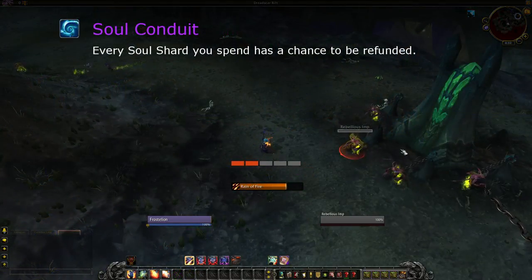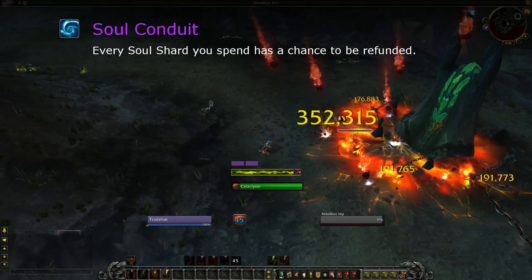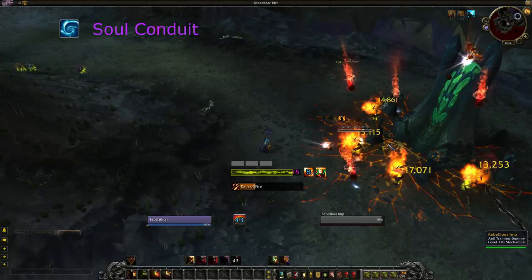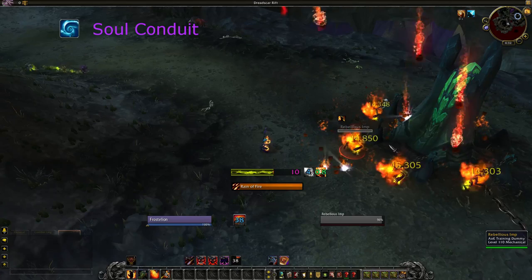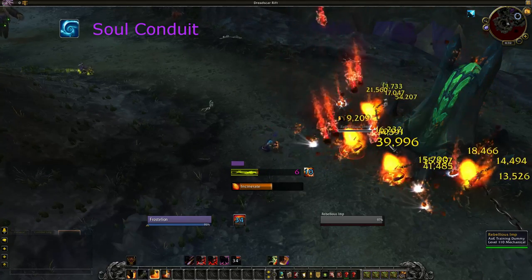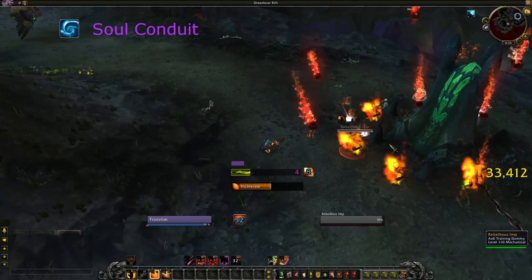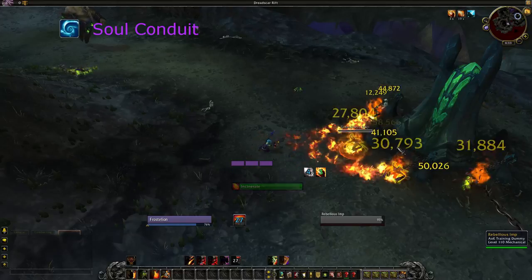Soul Conduit gives a chance to refund every shard used, and rolls separately from the weapon trait Soul Snatcher. Conduit simply increases the total quantity of spenders. Nothing competes with Wreak Havoc in the several-target group, but this is your only option for sustained AoE as it results in more Rain of Fire. For single target, this directly competes against Demon Fire, and therefore by proxy, the strength of Chaos Bolt.